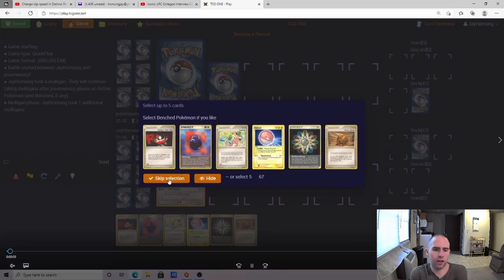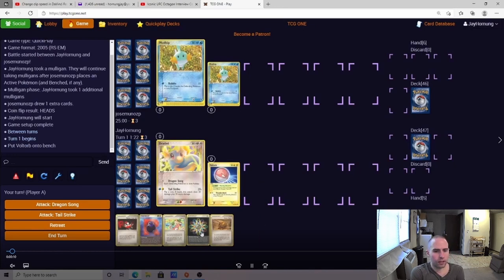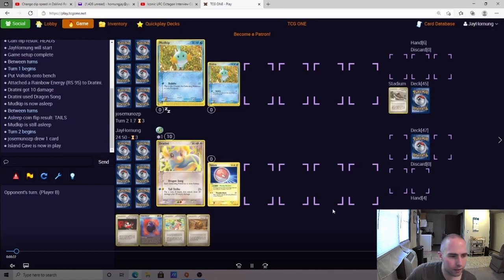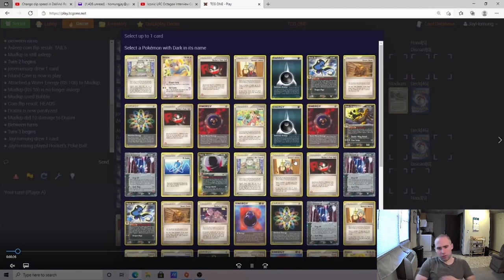Pretty solid opening from us. We're going to have the turn 2 Dark Dragonite, which leads to the turn 2 Dark Electrode and ideally the turn 3 Dark Dragonite. I would love to see a Lynette's Net Search in hand, but I can't have any complaints going first. My opponent also throws down the first Stadium, so that Desert Ruin should win out.